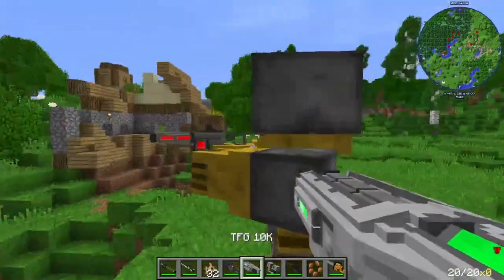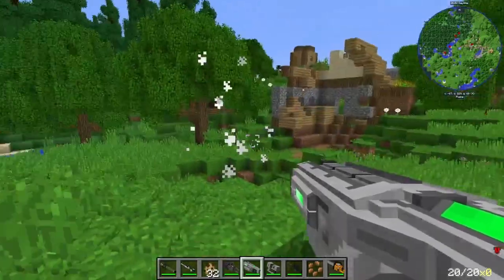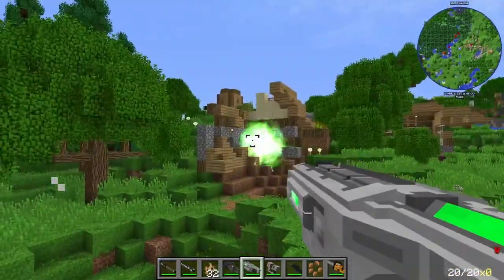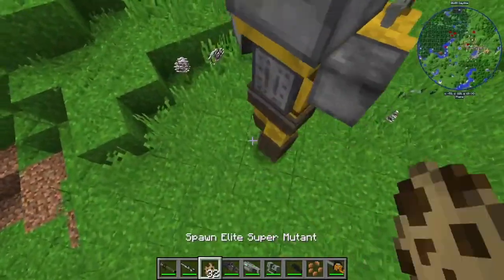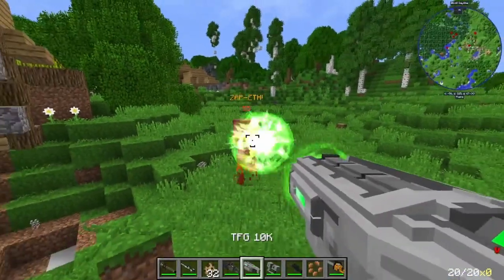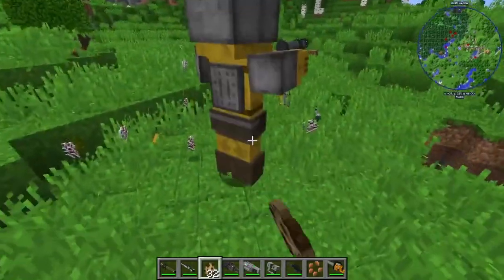Next, we have the TFG 10K, which guys, sounds like a camera. I don't know what that was, but that was big. That is pretty cool — it just shoots out a little green ball of fun. Oh man, I took the first one out with like one shot though. That's crazy.